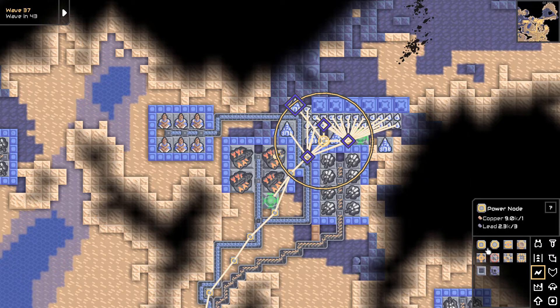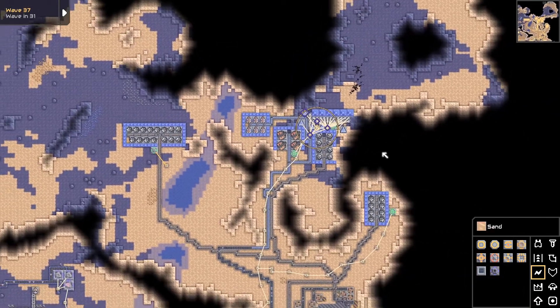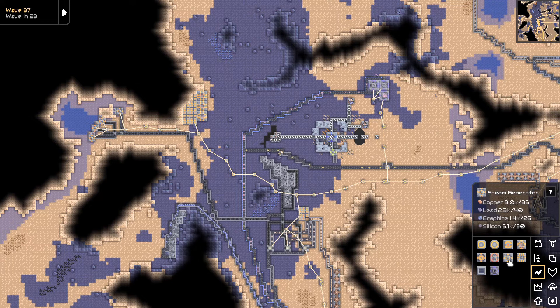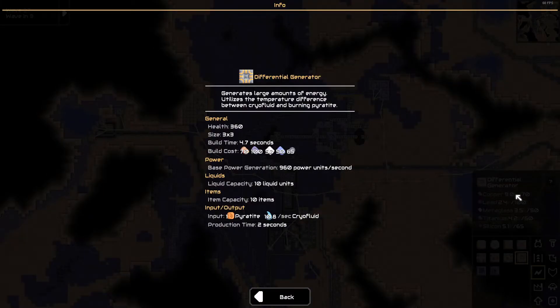Let's get another power thing over here to make this one happy. Everything's all hooked up — they should be hunky-dory. We should have enough power to run all that, hopefully. We can get another generator going. What kind of generator? Steam is what we're using currently, and the other options would be thermal or differential. We can't use thermal because we don't have any hot stuff here. So let's look at the differential — what does that need? Input is pyrite and cryofluid. We don't even have any pyrite.